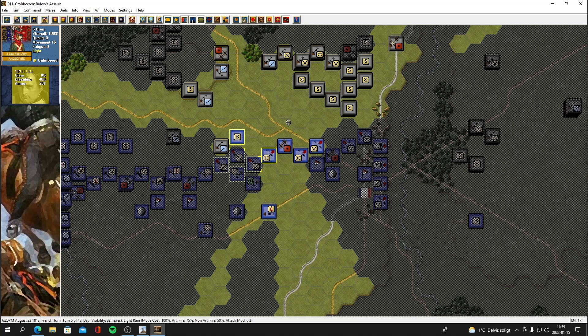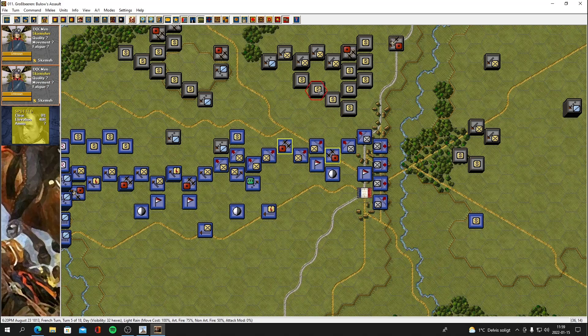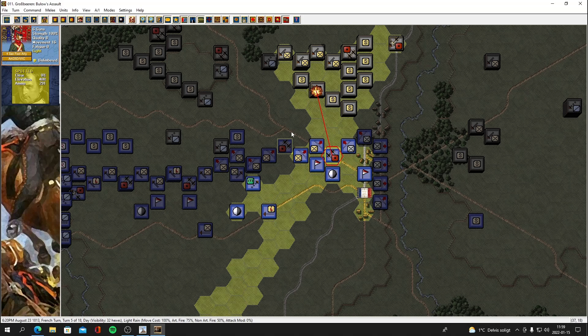These guns shouldn't be facing that direction — they should actually be facing this direction, so we're going to have to turn those guns and we will not be able to fire with them, that's a shame. Maybe these guns can fire at something — we really want to face this direction. What's the range? Ten. Could fire into this skirmish unit here maybe. Only four casualties.